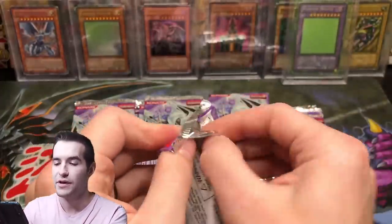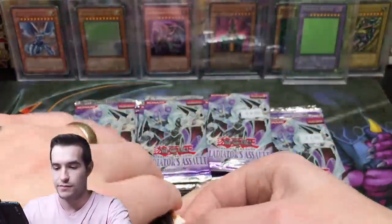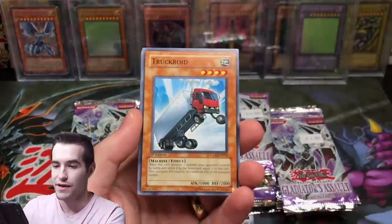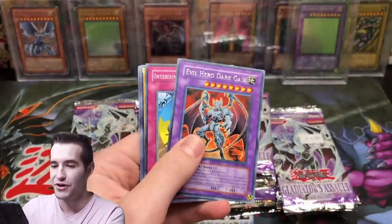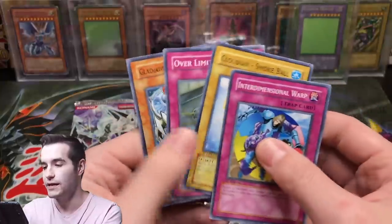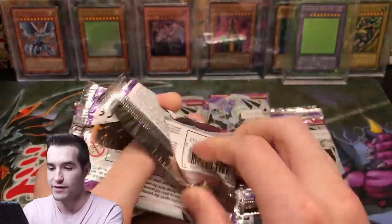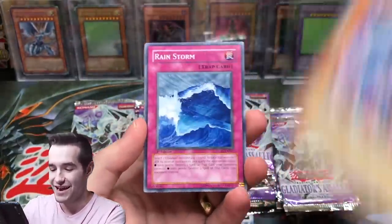Cloudy and Acid Cloud — we're already starting off zero for three, which is bad. Thumbnail picture is complete so now we're going to have some luck. Light Imprisoning Mirror, Truck Roid, Summon Cloud, Evil Hero Dark Gaia — okay there's some wackiness going on here, hopefully we didn't get scammed. Last time I opened Glass, people were quick to assume I got scammed but I actually did pull an ulti — one of the best ultis actually — but that was it out of like 100 packs with no secret.